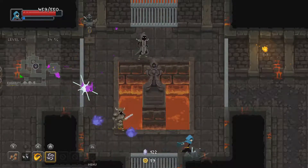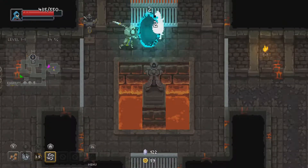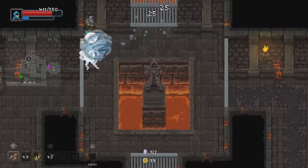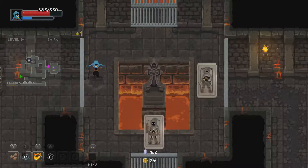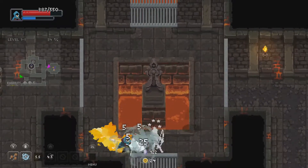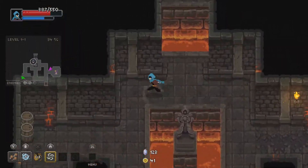I hate these idiots. Simple crap like falling into the lava because you were using an attack that spun you. You can also knock enemies into the lava or into pits.